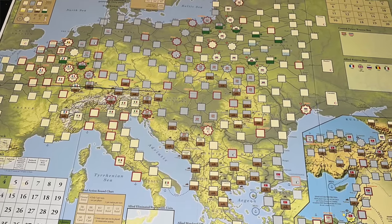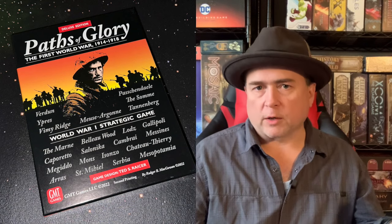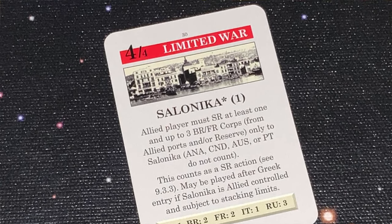The idea of a Twilight Struggle-style experience set in World War One was very appealing to me. The production is really good — the board has two maps, a more updated map for the deluxe version and the original map as well. CDGs are very fun; I've played some I found a little tedious, but generally they're fun. I like that you can use cards in different ways — they do different things — which means you have real choices. Sometimes you want to use the operational points, but you also want the event and you can't do both, or maybe you want the reinforcements or the strategic redeployment. There are good, meaningful choices.